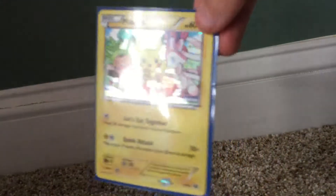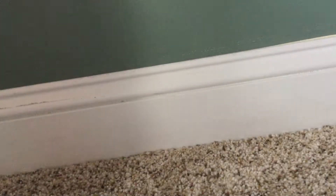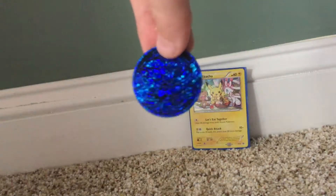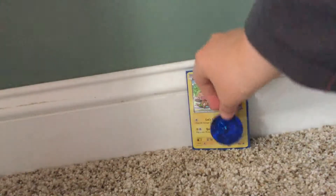Okay, let me sleeve up this Pikachu. Here is the Pikachu — it has 'Let's Eat Together' and Quick Attack. Set that over here, and we also got a Kyogre — a shiny Kyogre — let's put that by.